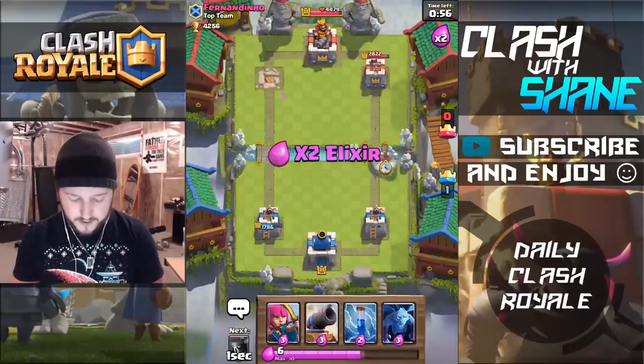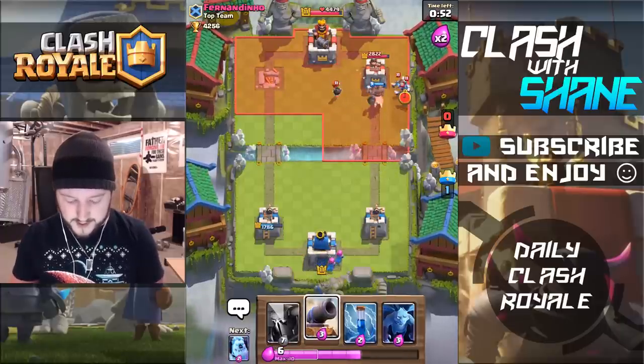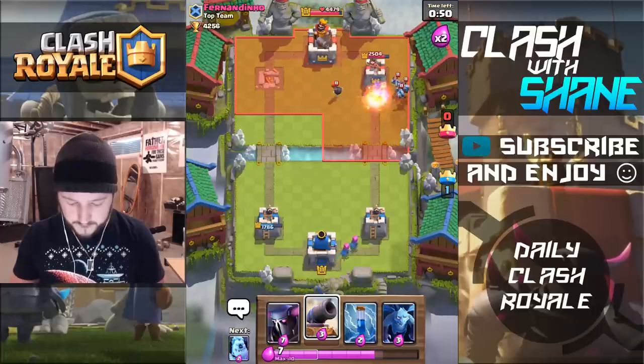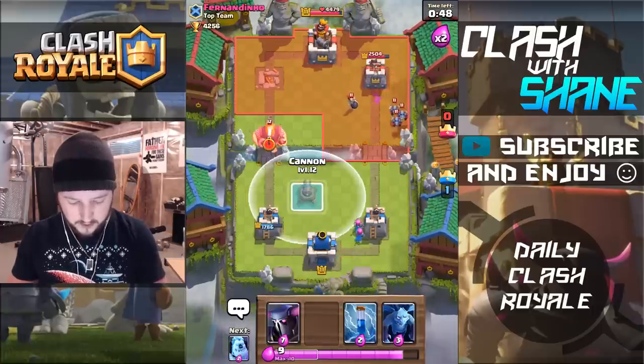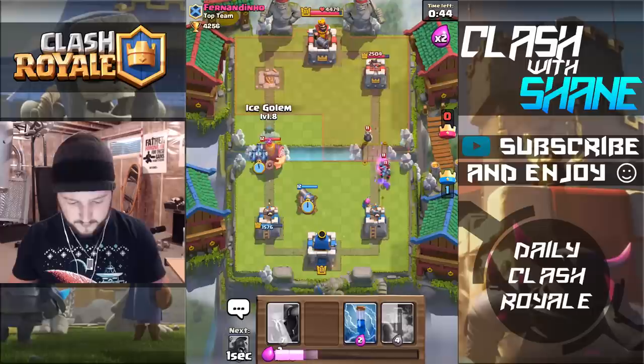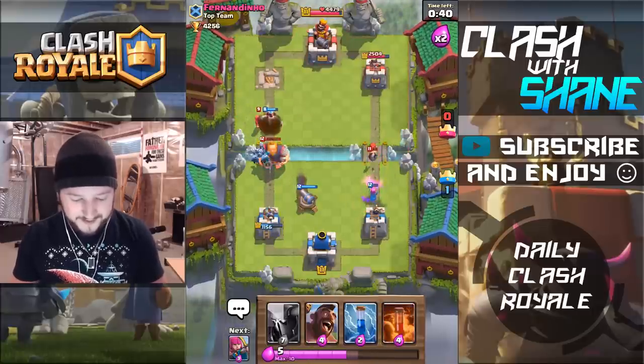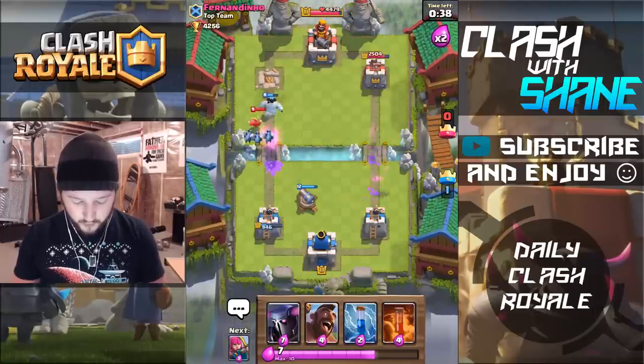So let's go in with a quick Hog Rider right here to keep the pressure up, because I know his Barbarians are out of rotation, so his only answer is the Bomber. Now does he — yeah, okay, he's gonna do that lane. So let's go Cannon, Minions here. And Ice Golem in the back in case he does a Wizard. Yes, there we go. Predicting that Wizard perfectly. Royal Giant going down.